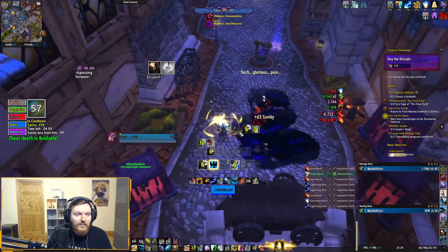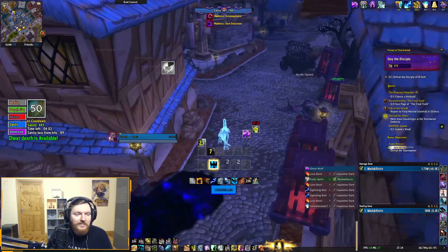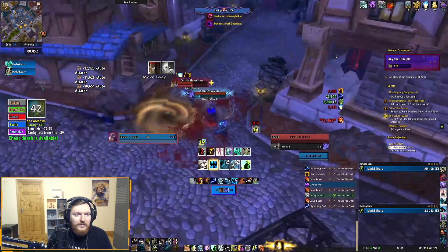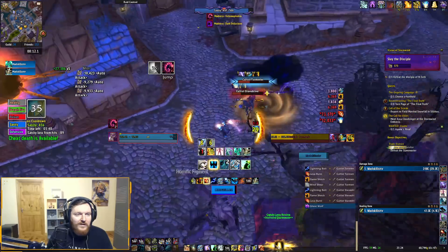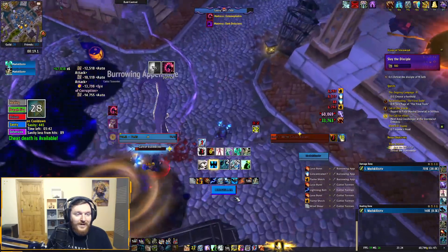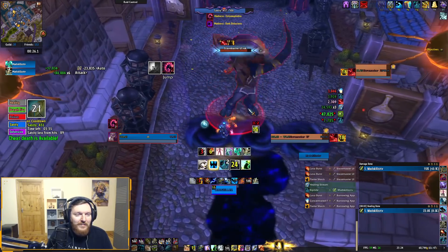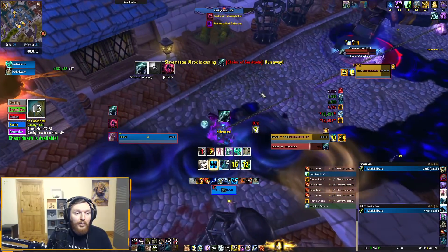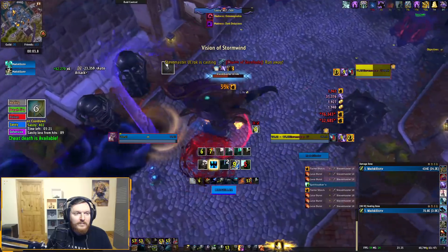I can dispel myself — apparently you can use the interrupt on the boss, which was pointed out in my last video. Really interesting, thank you guys for that. I can dispel the curse and interrupt the boss. This can be really, really painful — the next pull, if you get pulled in and don't move out. Just spreading your Flameshocks for those Lava Surge procs. Honestly, I find these tentacles to be the most annoying thing in the game. If I get pulled in, it's like 500 Sanity gone. That is insane.